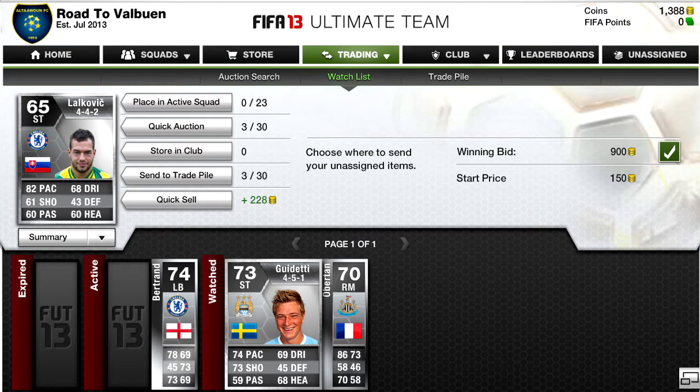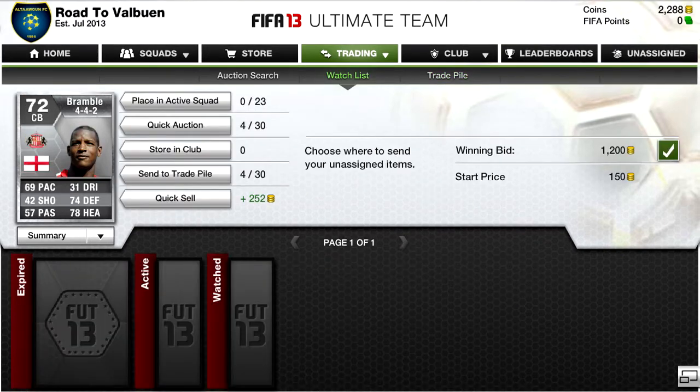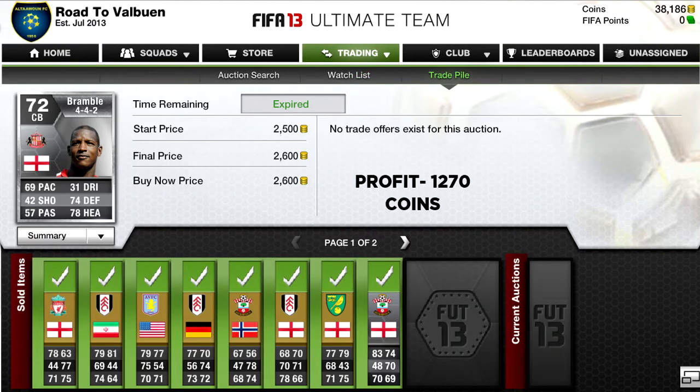Then we have this Lulovic for 900 coins and we ended up selling it for 1.3k for a decent profit of 335 coins. And we have a Tighter Scramble — another good deal this episode — in a 4-4-2 for 1.2k, and we basically just ended up doubling our coins on him, selling for a final price of 2.6k.